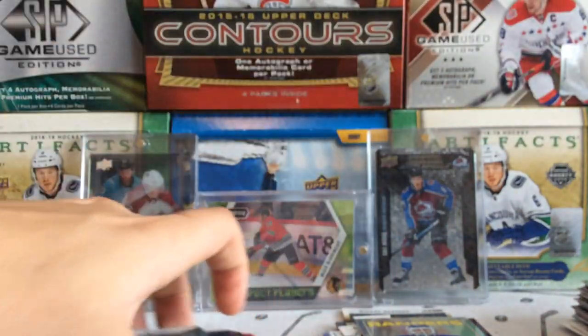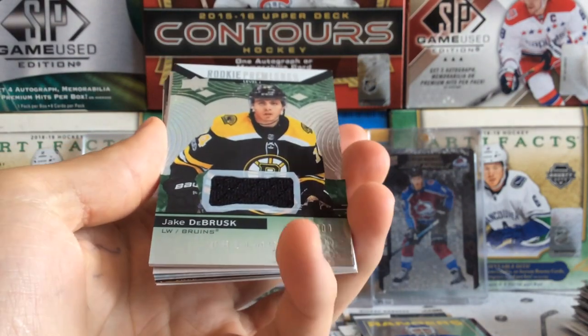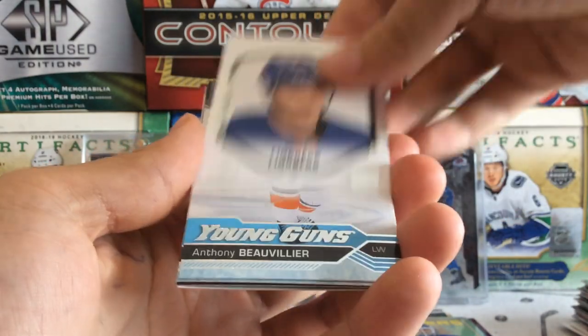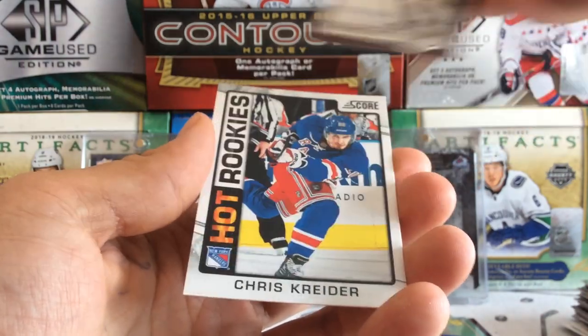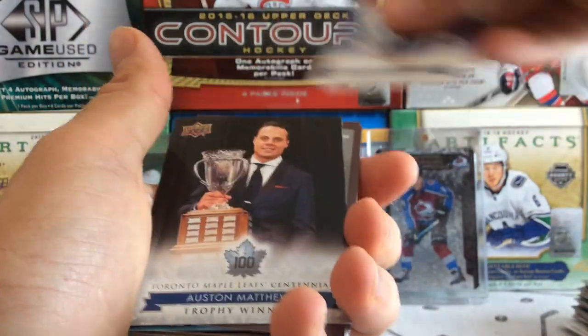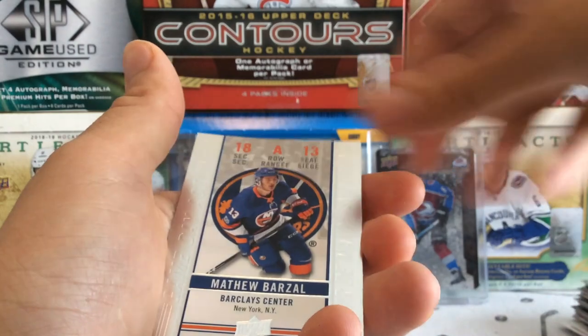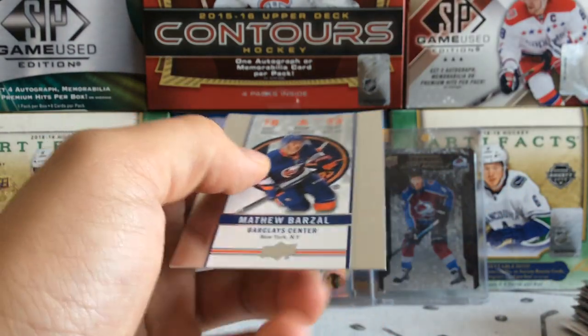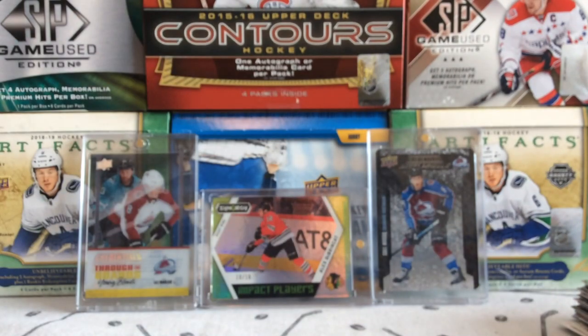So here's our little recap of what we got: Jake DeBrusk jersey rookie, Oscar Lindberg, Anthony Beauvillier Young Gun, Dominic Toninato, Steve Gainey, and Chris Kreider. And then the inserts — Lundqvist, Seguin, Eddie Olczyk, Matthews, Kovalchuk coast-to-coast, Jumbo Joe, Jose Theodore, Ron Francis, Handzus, and Matt Barzal. Thank you so much for tuning in everyone, hope you guys enjoyed the video. I'll see you guys next time — goodbye.